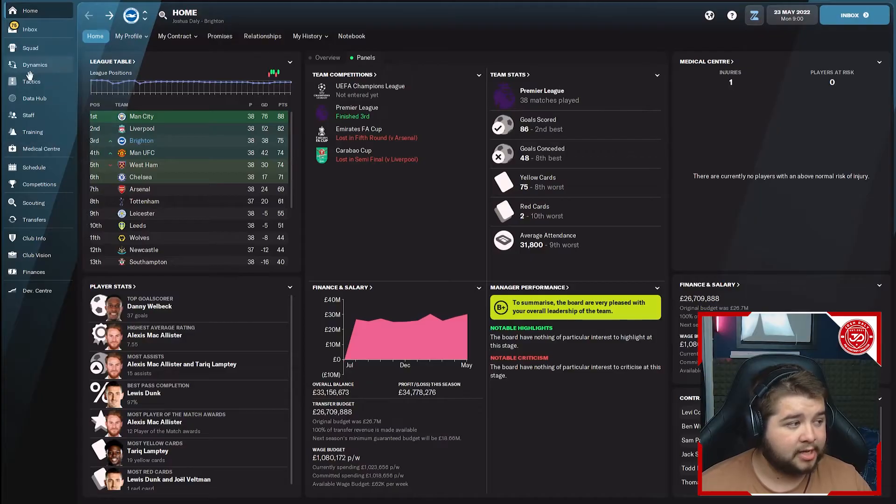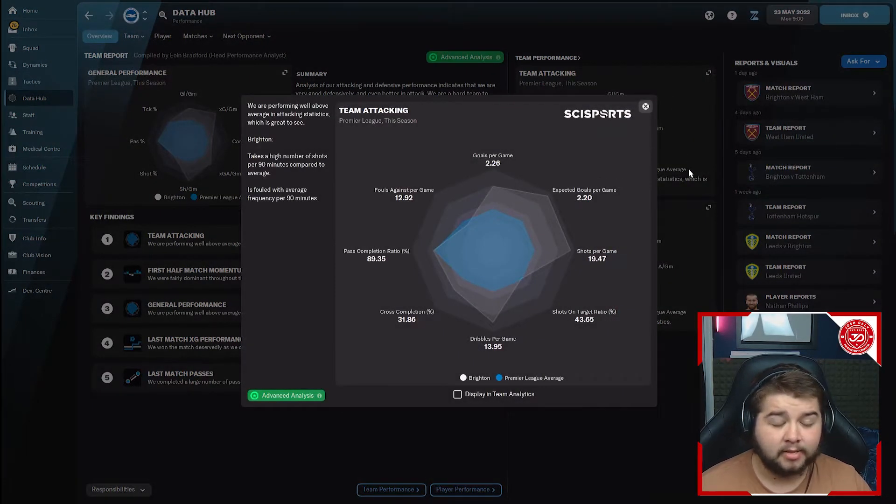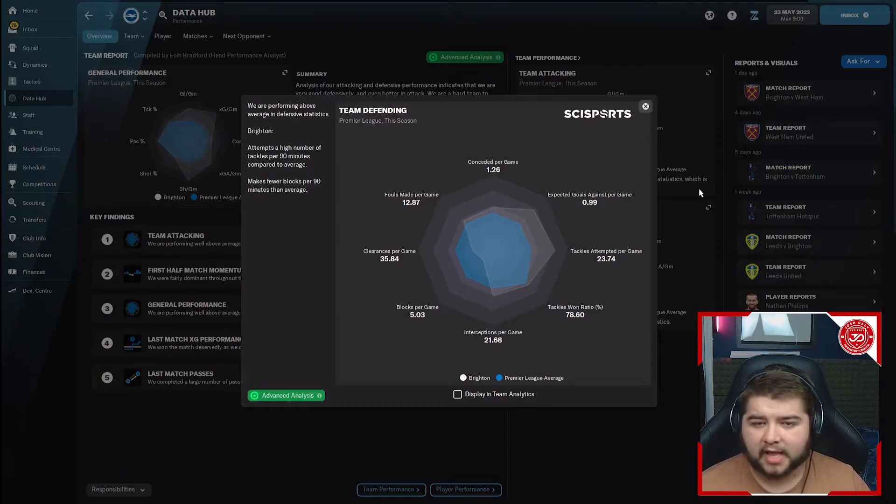In terms of the data hub for Brighton, team attacking is still very impressive — over two goals a game, sitting at 2.26. Pass completion is around 89 percent. Team defending is just over a goal a game conceded, but we are scoring over two, so that's completely fine.